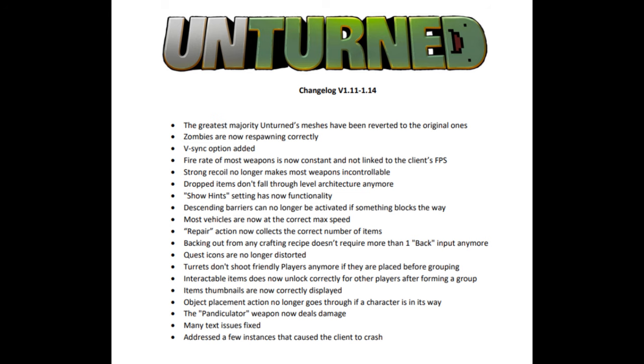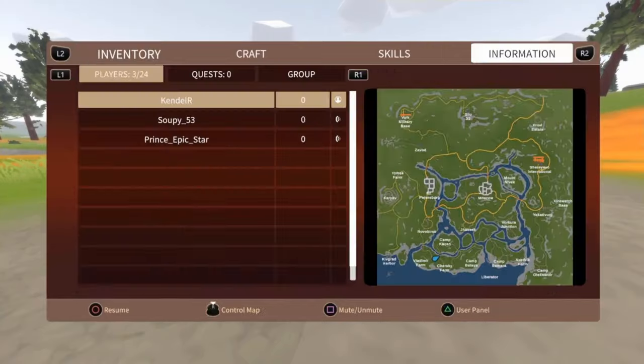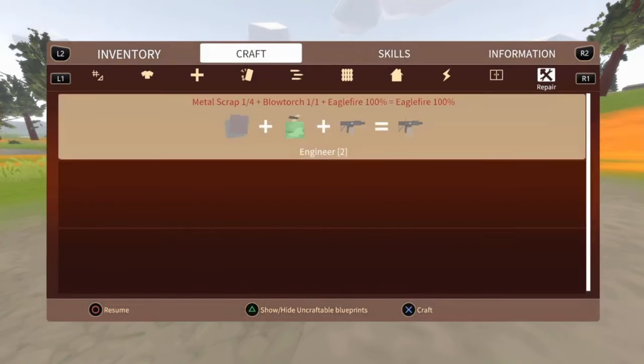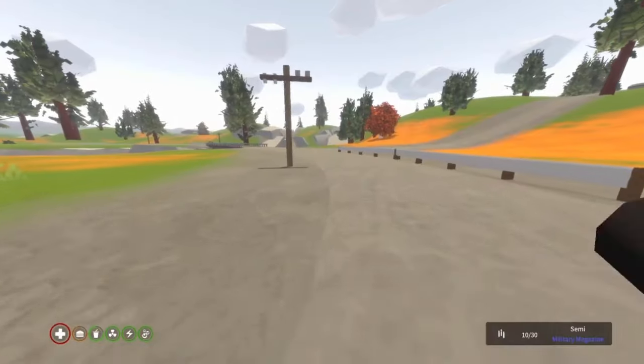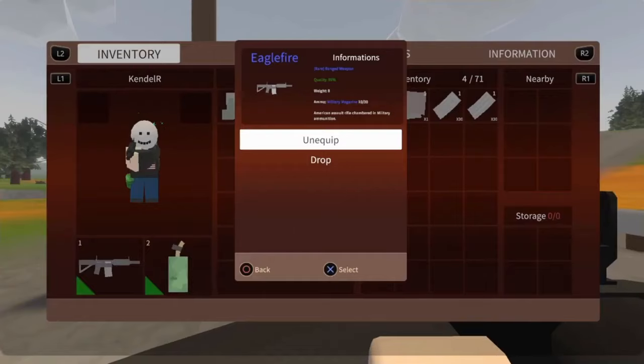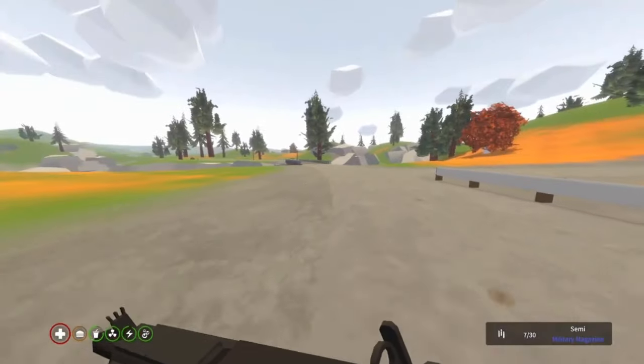Let's first go over the positives. The update, as always, targeted the major bugs plaguing the game. Starting with the ammo duplication glitch — they fixed it! I don't even know how long it's been in the game, but now you get the same amount of bullets when repairing a gun. PvP has been saved, but not really — it would be if it weren't for the side effects we'll talk about in a few minutes.